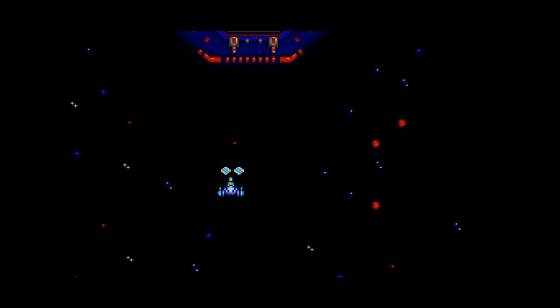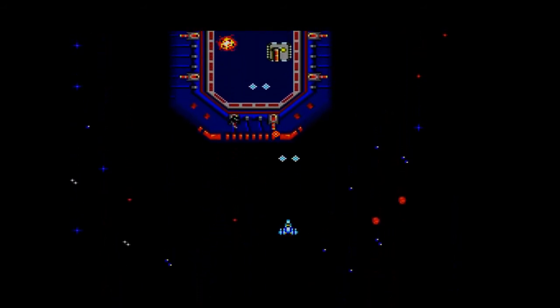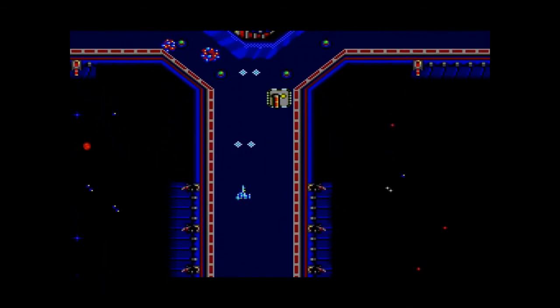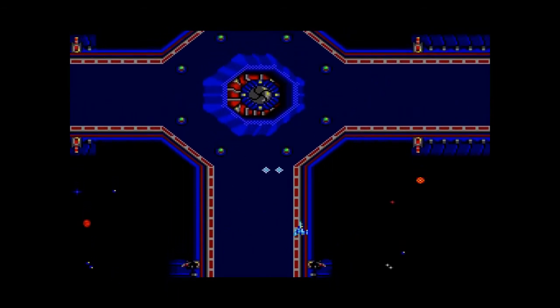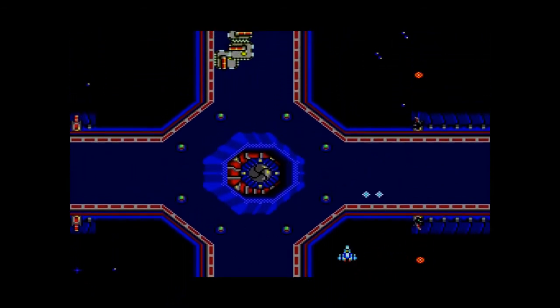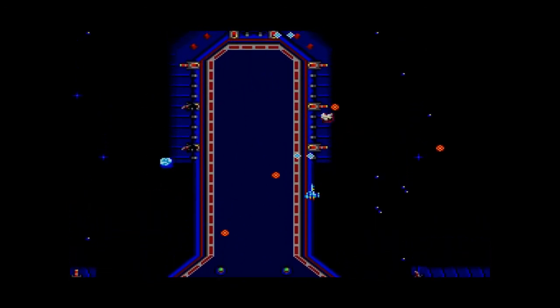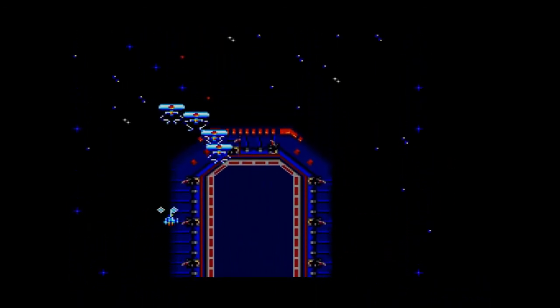Through fighting and defeating sub-bosses through each level, you'll gain power-ups. They're pretty standard Master System power-ups, such as the double shot, as you can see here. You get a laser shot sometimes. You also get a little extra ship that will fly around with you and fight the enemies with you. And then when you die, you actually become that ship.